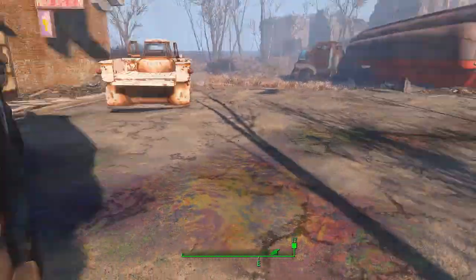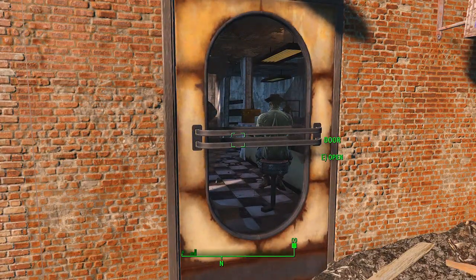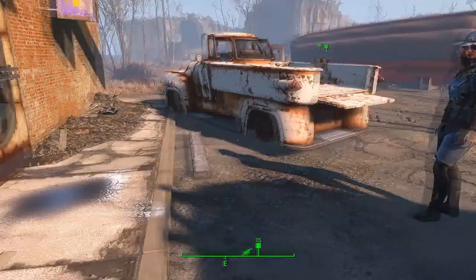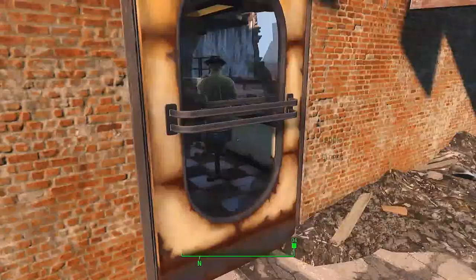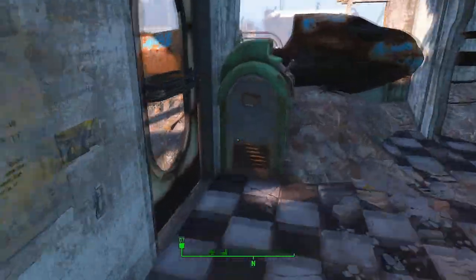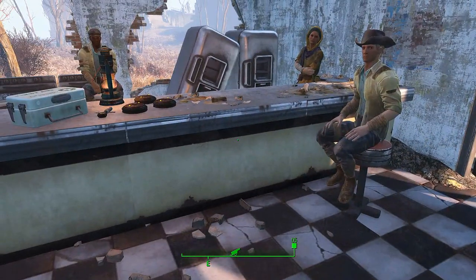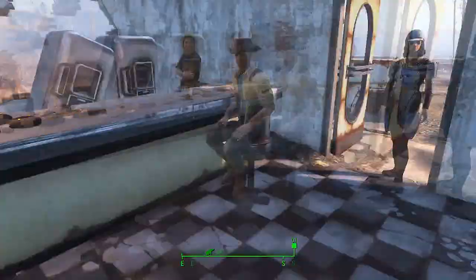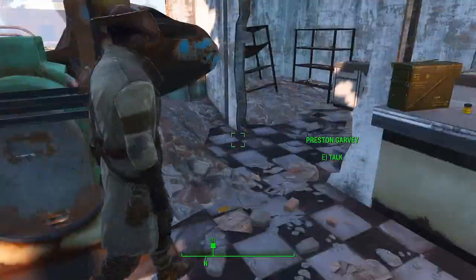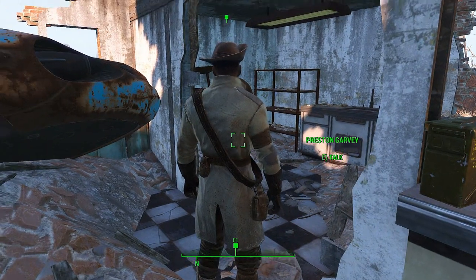This is the place where the squad is going to be waiting for you and Preston is about to arrive. There it is — this is your initial squad and you want all of them to survive. That's Preston. He's going to introduce everyone to the squad.